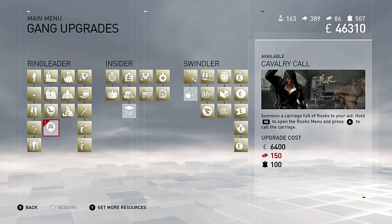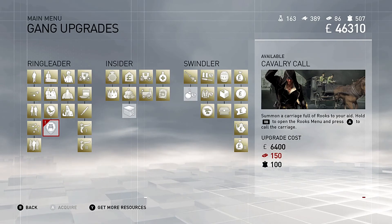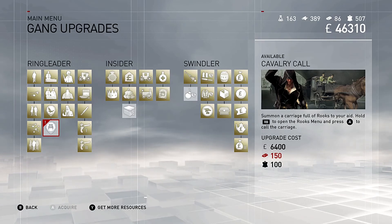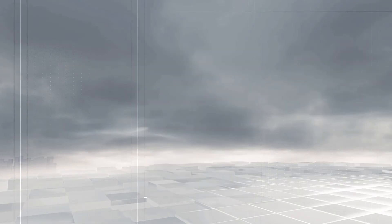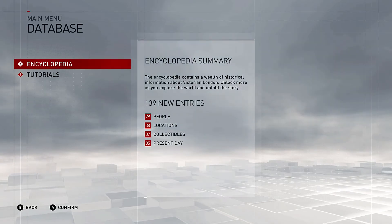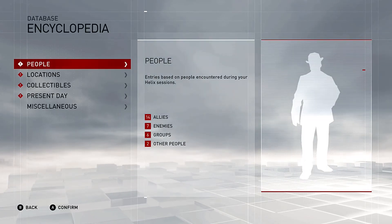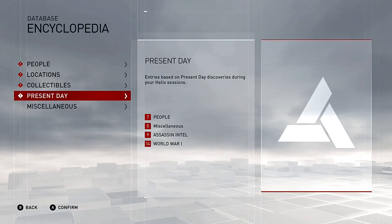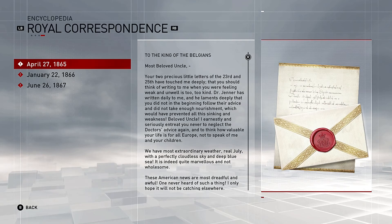The last time we were together, we sort of went through and took over the Strand, we did a Darwin mission, and yeah, we are now in Westminster, which has a few things for us. It's got some bounty hunting opportunities, some assassination opportunities, and a couple of missions. It actually has three bounty hunting opportunities, which is sort of strange.